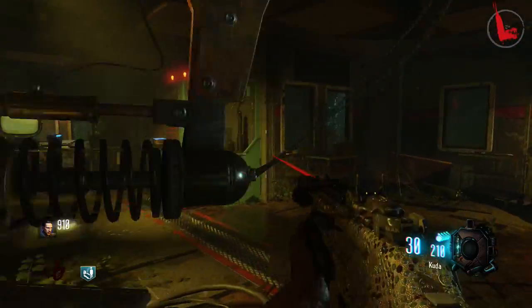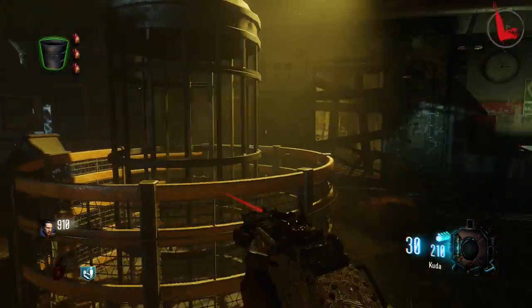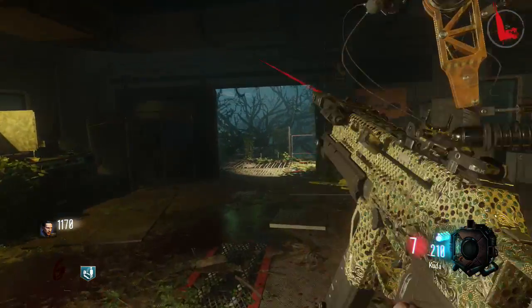Next you're going to go up the stairs to Lab A and place the bucket of water on a pedestal. This is actually going to power up Laboratory A. You'll notice the green lights above where you just placed the water — they were red, now they're going to turn green. You've done it correctly.